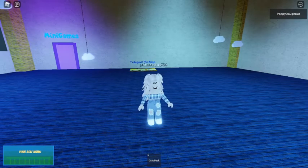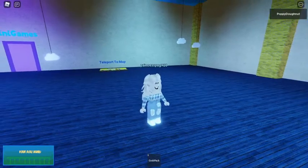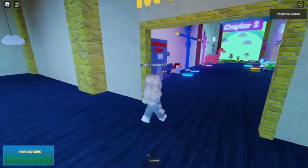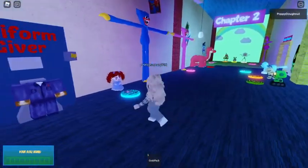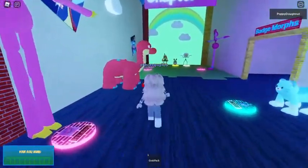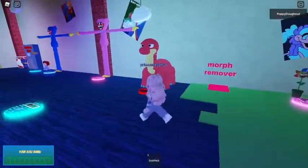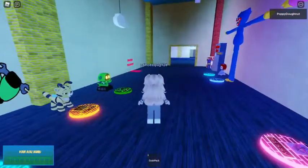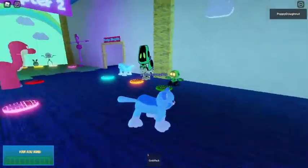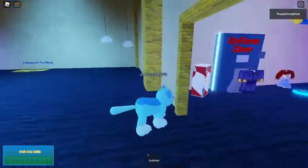Hi guys, welcome to another video of Puppy Donut. Today I'm going to show you how to break this game, or kind of make it glitchy. The first thing you gotta do is pick a character — it can't be one with the uniform, it has to be one of these characters. I'd advise something small, so I'm gonna go with my favorite, Candy Cat. They're like any of them, really small.